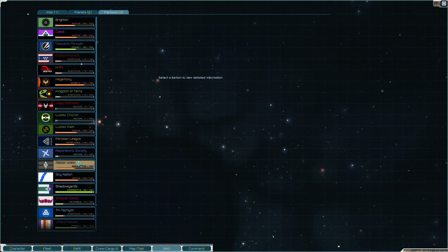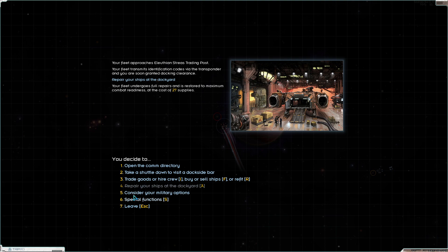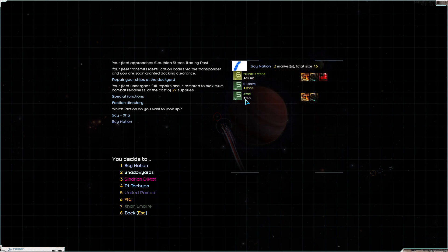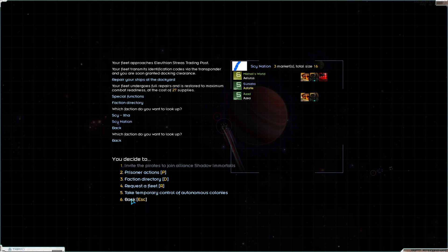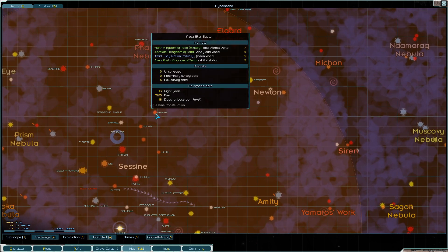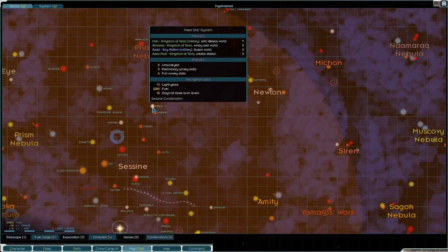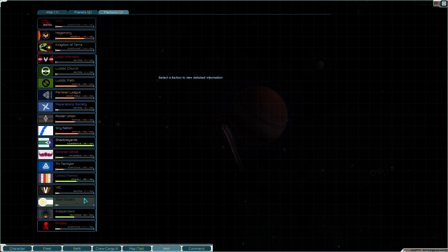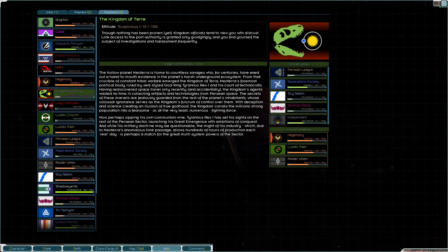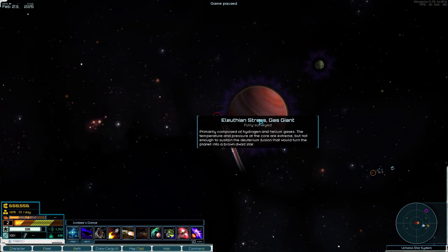What's our relationship with the Reparation Society? It's neutral. So we could potentially do a little bit better here. And by the way, the faction directory - this is what I want. Cy Nation has three more markets. Oh, I forgot about Azad. What's really nice about Azad is that it's not here, it's up here - it's the one little blight in the Kingdom of Terra system. And how does Kingdom of Terra feel about Cy Nation? Of course they love each other. Someone literally comes in and takes one of your key military planets and you're like, game recognized game.